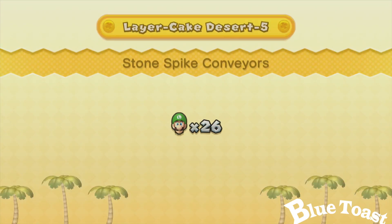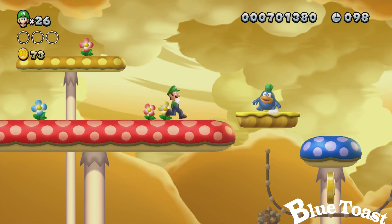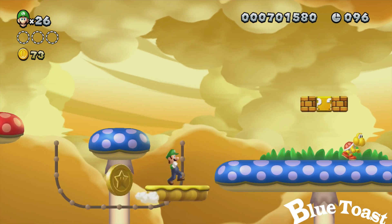The first star coin is at the beginning of the level. Go ahead and kill the enemy, do not get hit by that rock spike boulder thing, and collect a coin.